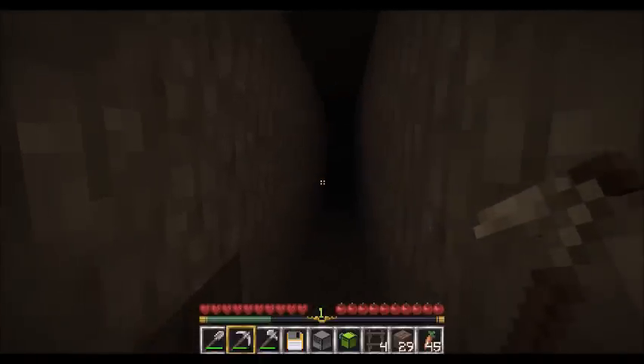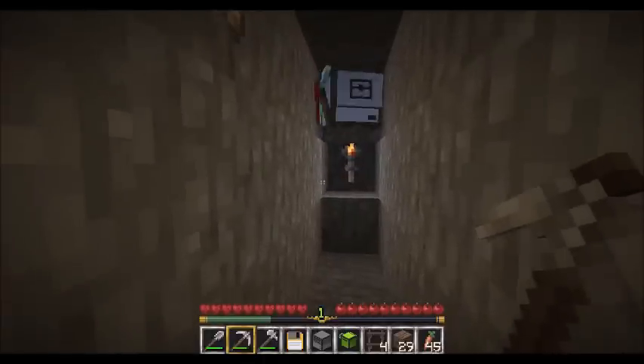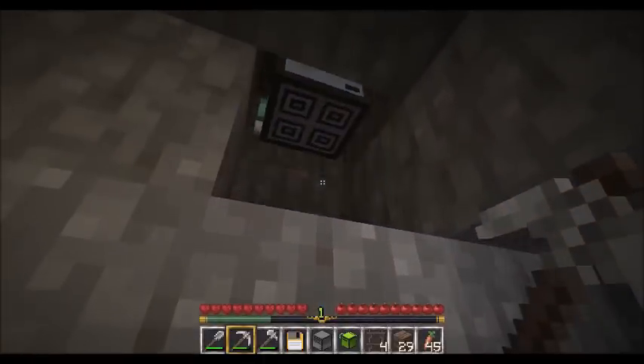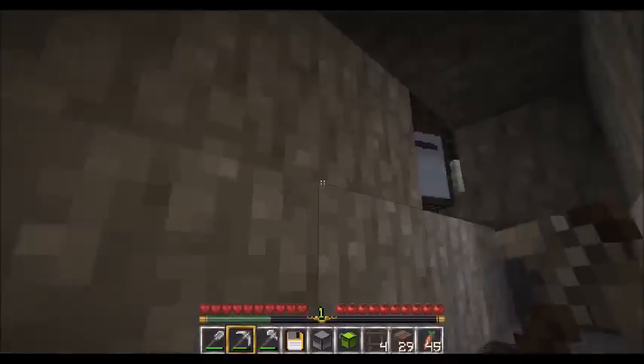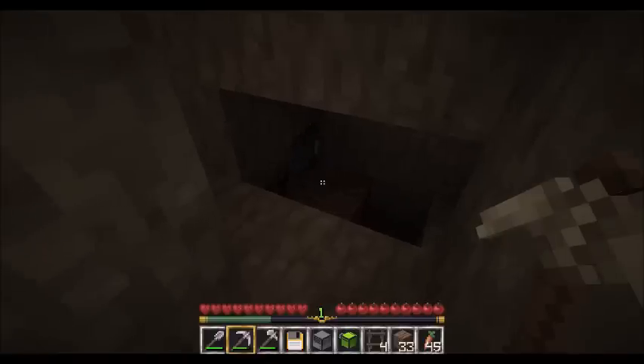When they came across a seam containing something valuable — like iron, redstone, diamonds, and so on — it would hollow them out, checking one block at a time to see where they were, before continuing on their way. Once a branch was complete, it would drop its supplies off at the base and keep going.